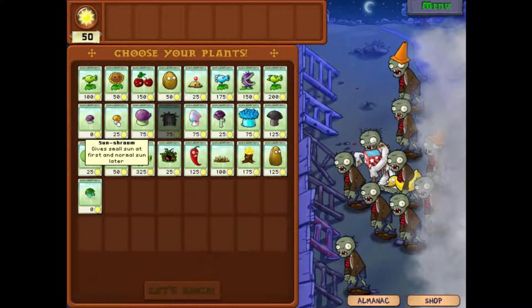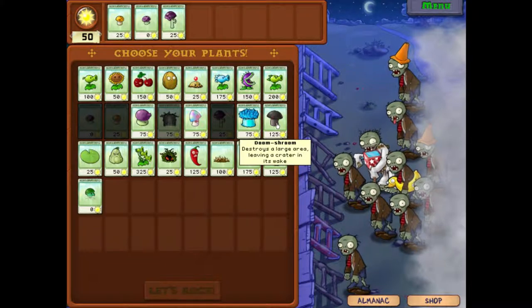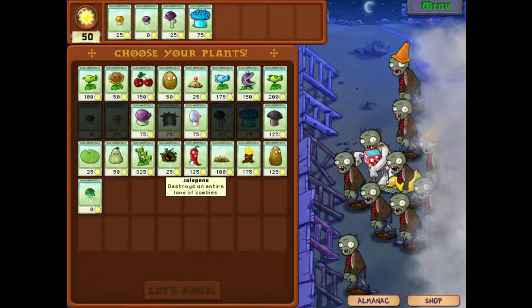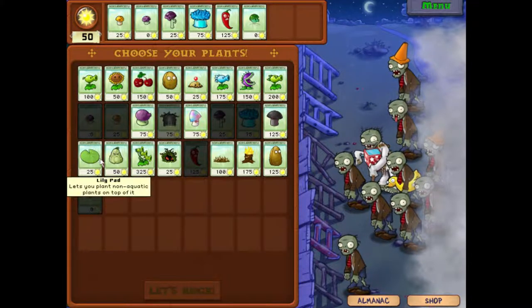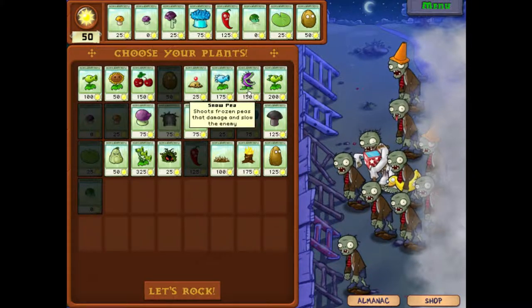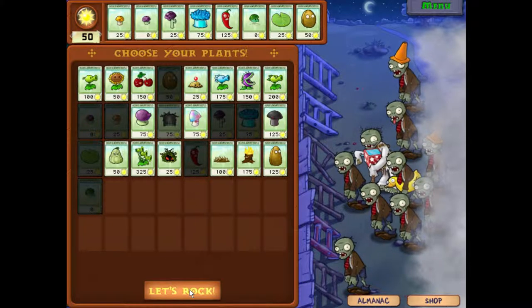I don't know if the sunflower will even be effective. Let's see what we're gonna do. Doom Shroom — yeah, that'll be nice to have, this'll be cool. We don't want that. I think we want that too. Probably walnuts. I don't think we want anything else. Yeah, I think we're good.